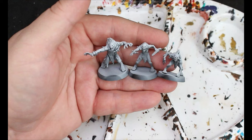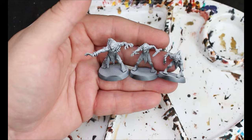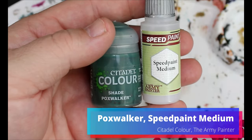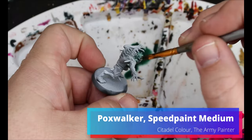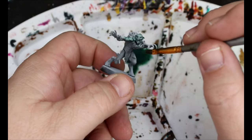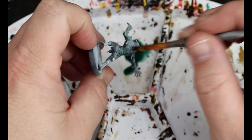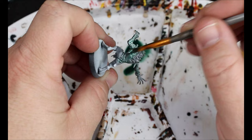Enough jib-jabber, let's paint these. We'll start with a spray of black and then a zenithal of white from above. Then we're moving on to Poxwalker and we're going to add some Speed Paint medium. This is going to go all over their skin — we want to stay away from any of the hair or fur, but it can go over the bone.